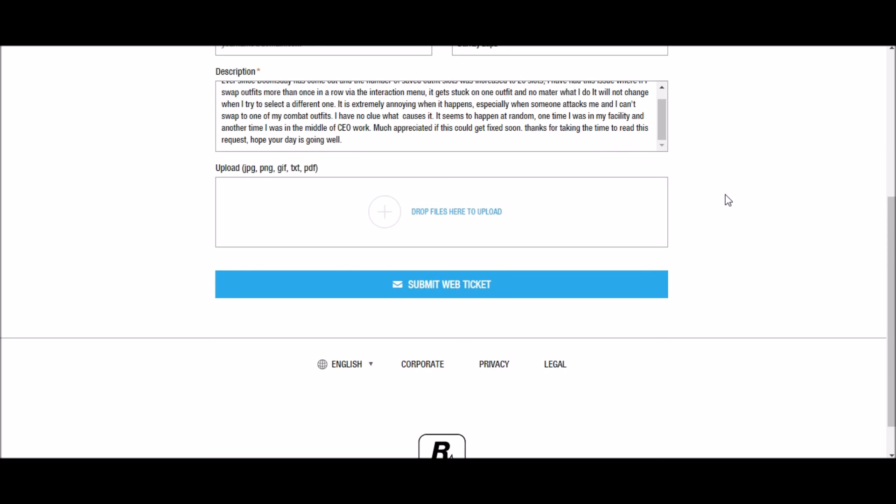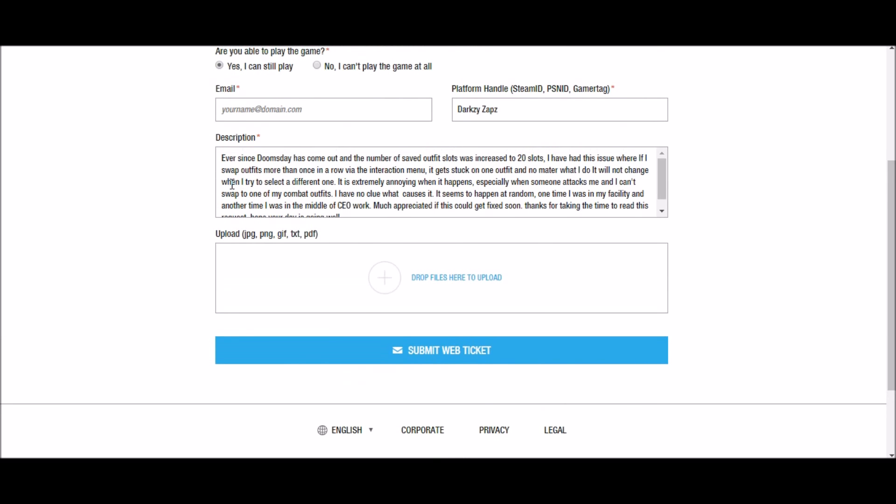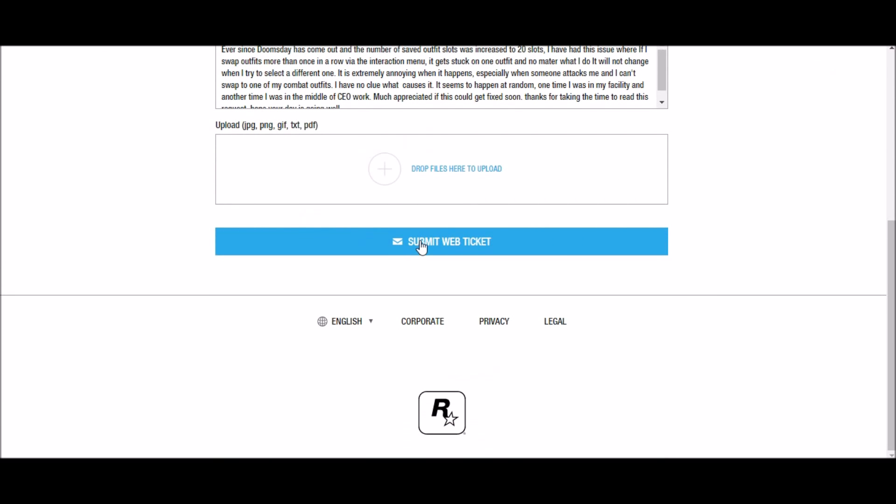Right here is where you put in any proof that you have. For example, if you were level 240 and a modder reset you to level 5, you could submit a screenshot of when you were level 240 so they know you're not making it up — and they can help you a lot faster as well.